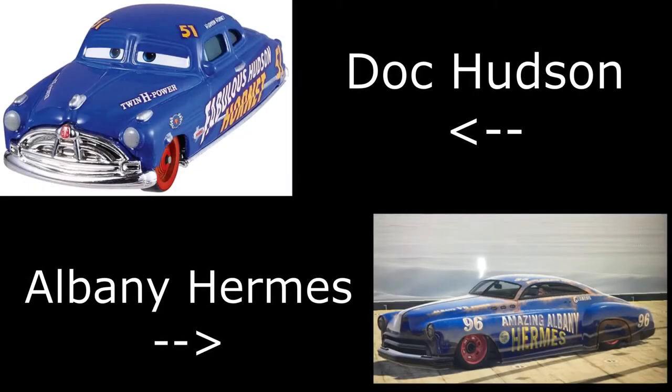Then we have Doc Hudson from the movie Cars — an awesome movie in my opinion, one of the best movies ever made. It is definitely one of my childhood movies, and we can get Doc Hudson, or a Doc Hudson livery — the Hudson Hornet — in GTA Online. For this one you use the Hermes and apply the Fabulous Hermes livery.